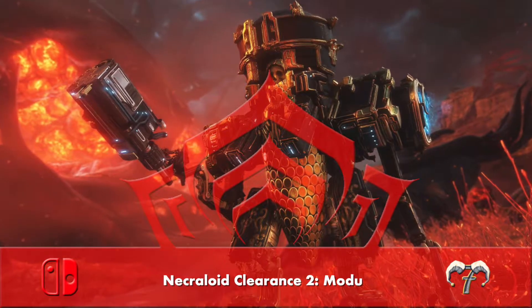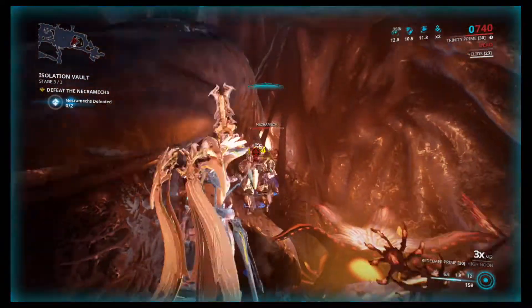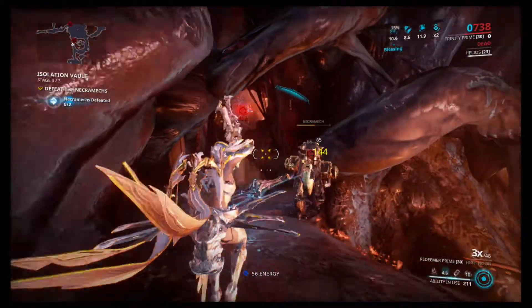Necraloid Clearance 2, Modus. After reaching Aeneasus, you will need 22,000 standing to reach Clearance 2, Modus.